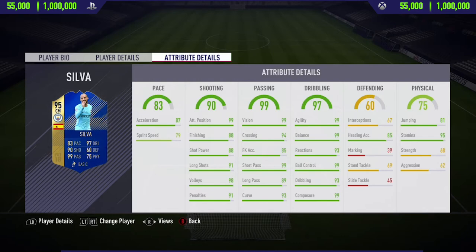Moving into his in-game stats, he's got loads of 99 stats in attack positioning, also 99 agility, 99 balance, 99 ball control, and 99 composure. So this guy all round is just a really good card, especially in the passing, dribbling, and shooting categories.